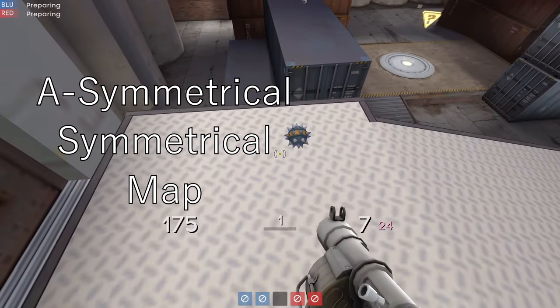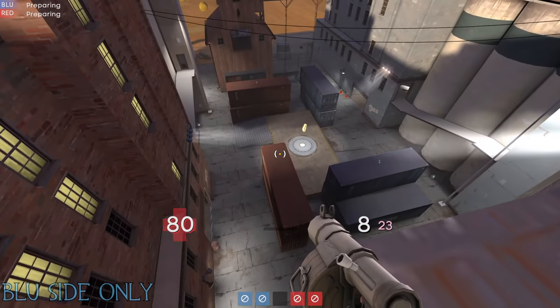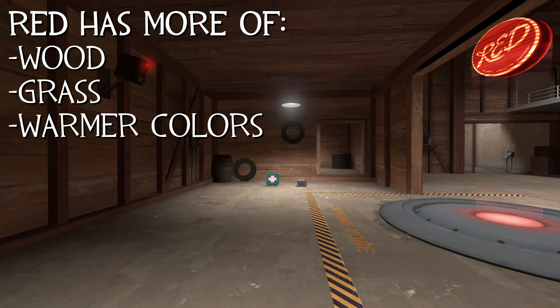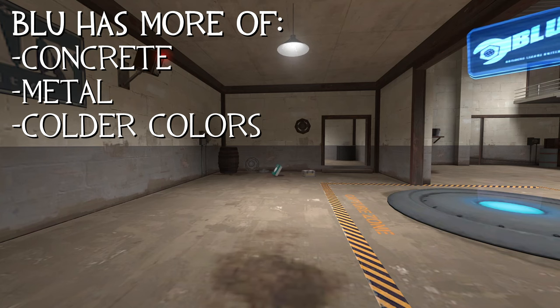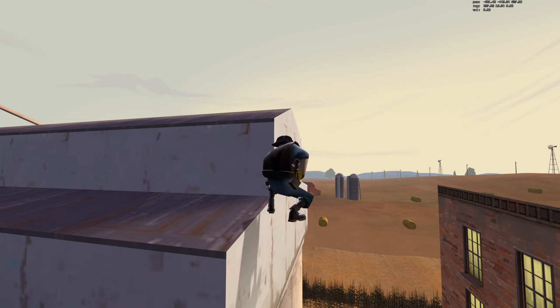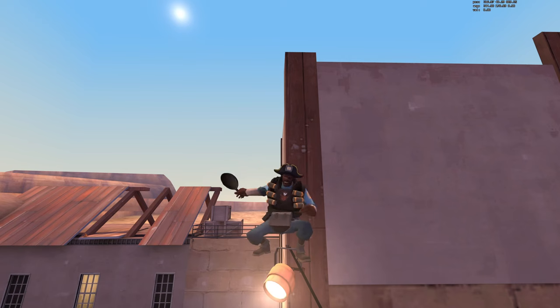Numerous spots on blue side are not the same on red side and vice versa. Most of these asymmetrical places are caused by the different materials and building styles, with red using more natural materials like wood and grass, and blue mainly having more industrial buildings with more concrete and metal. The reason this matters is that most gameplay changes from asymmetry have to do with the architecture of the teams, or it's just a case where the mapper forgot to mirror the map correctly.